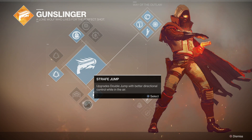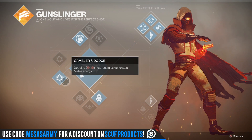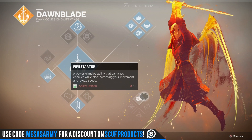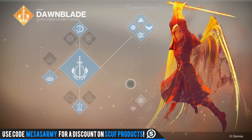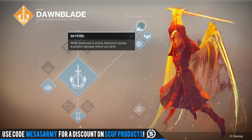For example, this path or that path — like the top path for the Gunslinger's Way of the Outlaw. In my videos going over the subclasses, you see some perks we're familiar with from Destiny 1, but then there's some brand new ones. When I was doing the Inverted Spire strike on my Gunslinger, I was wondering why I was getting so many Golden Gun shots. That's one of the top perks in the Way of the Outlaw — you get six Golden Gun shots.